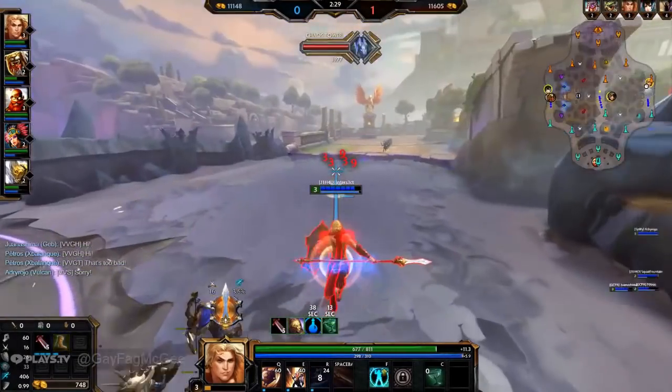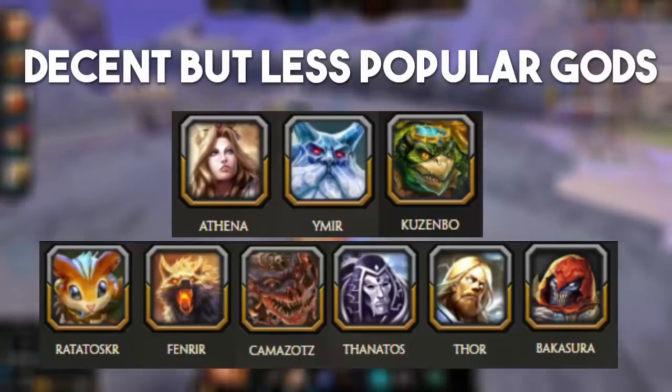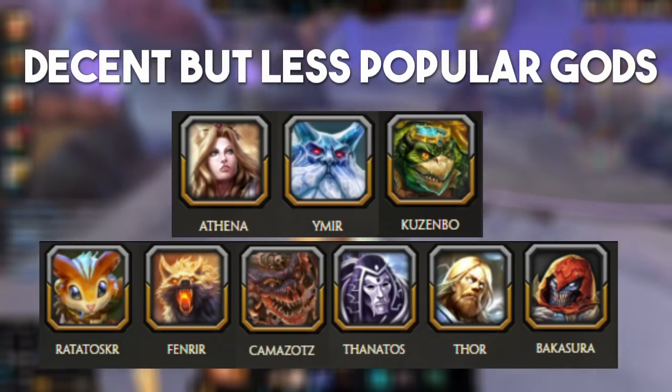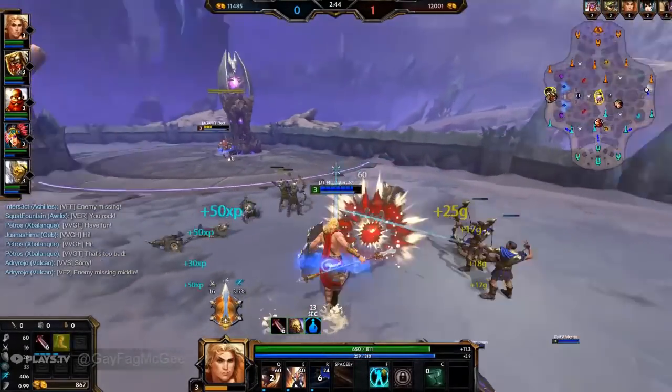I'll also quickly mention you might see the odd assassin in solo. They'll usually build quite tanky to compete with you and will mostly consist of Ratatoskr, Thor, Thanatos, Fenrir and Camazotz. But I wouldn't worry about them — 99% of your games are going to be warriors and guardians, so just focus on warriors and those 7 guardians that I mentioned.